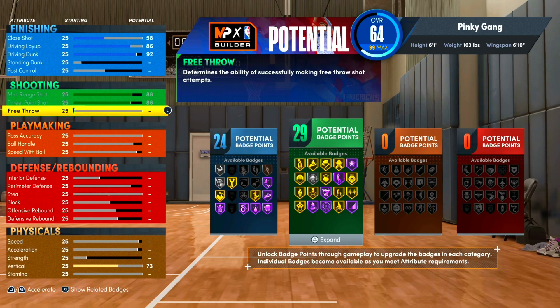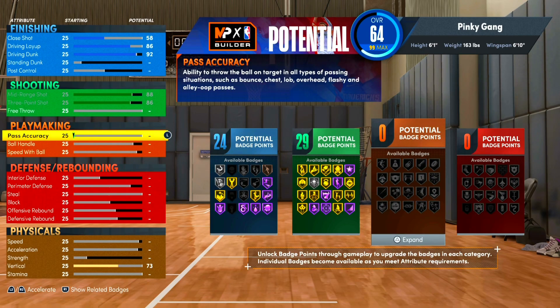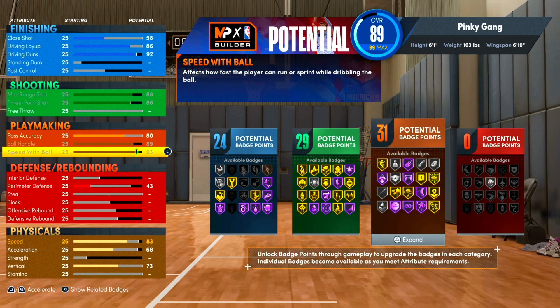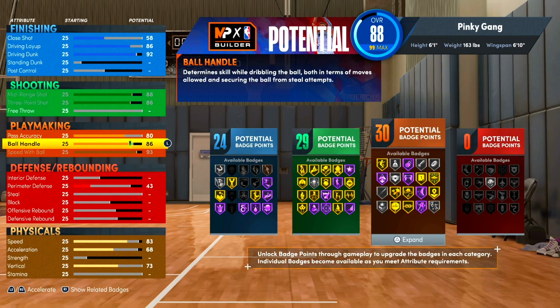For playmaking, this is where it gets expensive on the attribute side. We want to get passing accuracy to 80, max ball handle, and max speed with ball — that gives us 31 playmaking badges. But there's no reason to go above 86 ball handle because you get all the moves you need at 86. So we drop ball handle to 86, still get 30 playmaking badges, only drop one, and this gives us a lot more attribute points for defense and physicals.